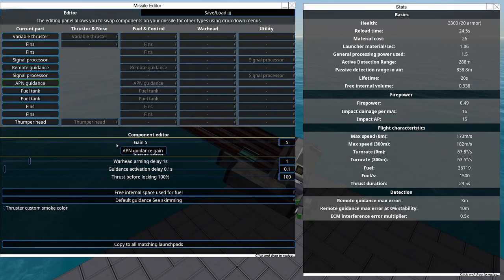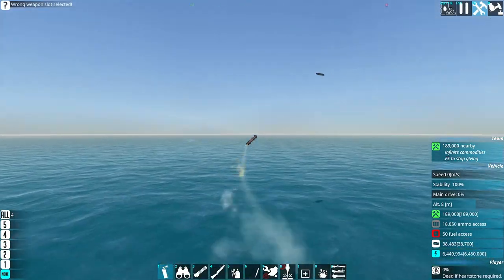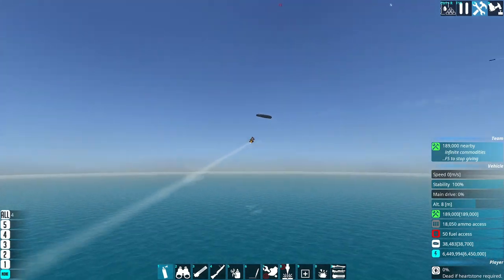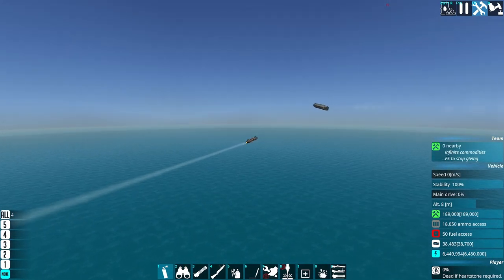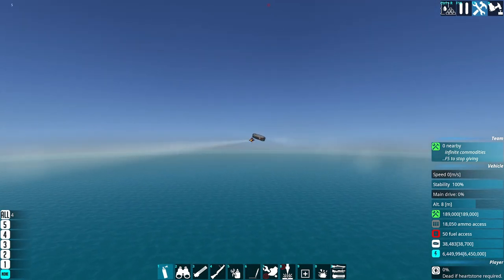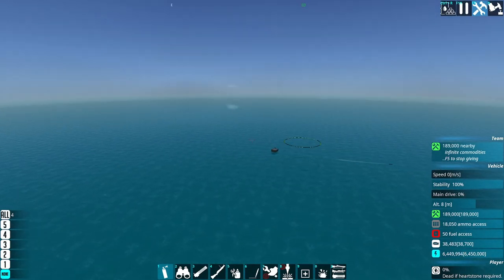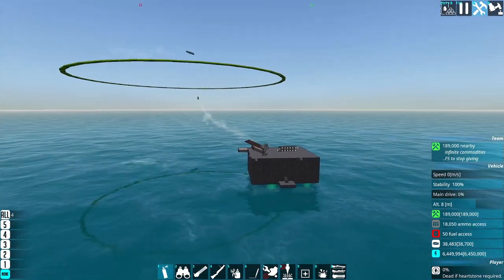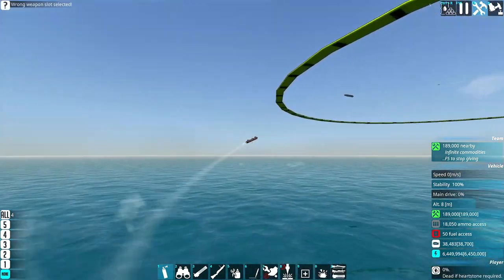Another thing that we can do is turn the gain down to 0.1. And if this was actually proportional navigation and only proportional navigation with a gain of 0.1, I don't think we'd even be seeing this - maybe we would, but this is starting to look more like direct guidance. I think that these missiles have some amount of direct guidance mixed in - direct guidance being just pointed straight at the enemy - rather than just relying purely on proportional navigation.